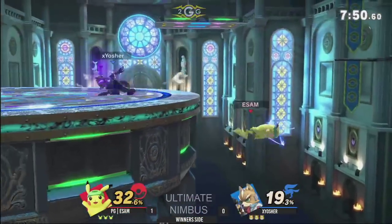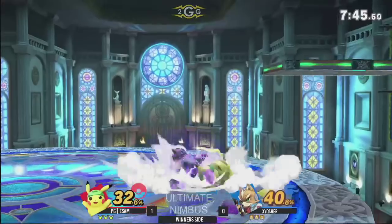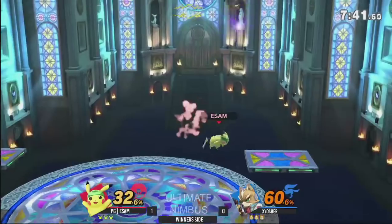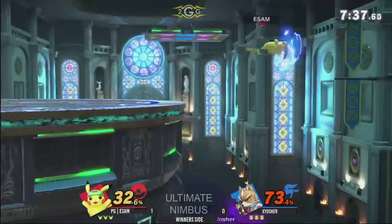Oh, the drag-down nair. It looked like he was actually trying to set up for the thunder spike. There are the loops — got some loops. 60% off the up-tilt and drag-down nair.